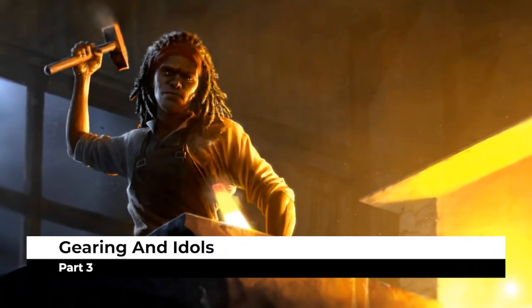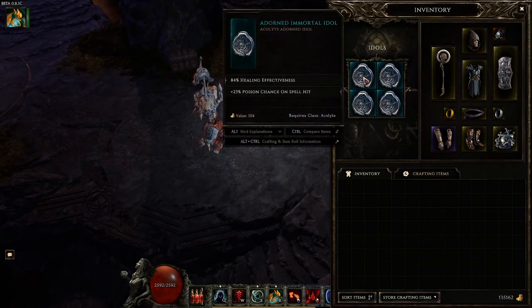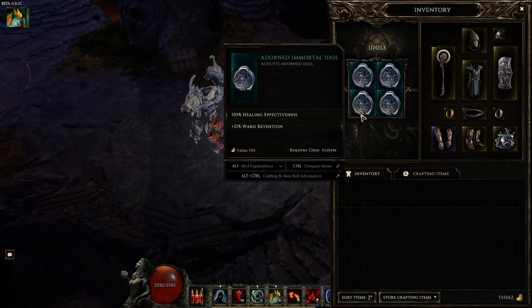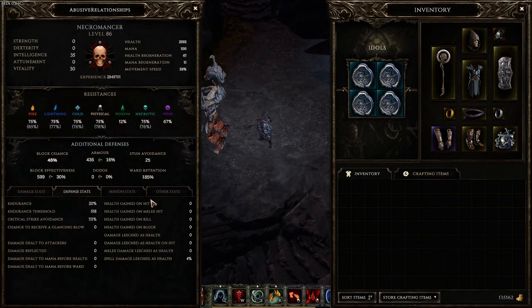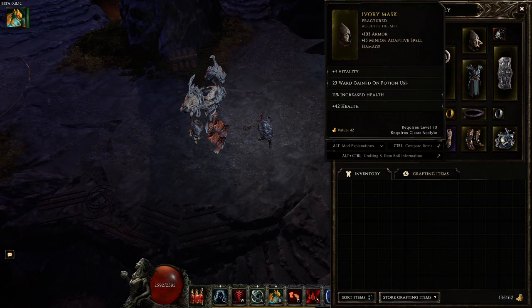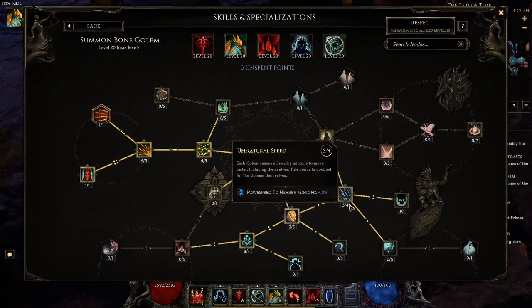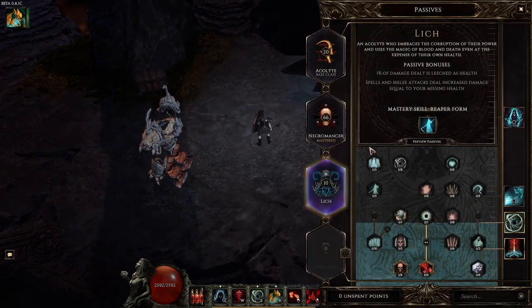Now let's get into the gearing. For idols, we want healing effectiveness — as much as possible. If you have really good idols, you'd want healing effectiveness and flat HP as suffixes — that's the best in slot. Healing effectiveness is the priority. As you can tell in other stats, we're at almost 600% healing effectiveness. For your helmet, you want an Ivory Mask with 15 minion adaptive spell damage. Since Bone Golem Nova has a base damage of around 20, this adds 15 on top and it gets scaled by everything — S-tier helmet. Instead of Ward on Potion Use, you'd rather run plus 2 to Bone Golem so you can add Natural Speed and Tower of Bones nodes — I just don't have it right now.